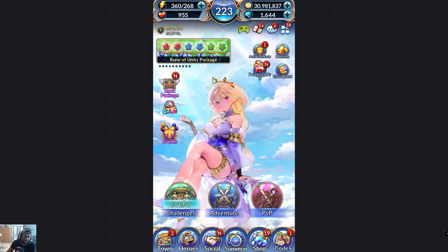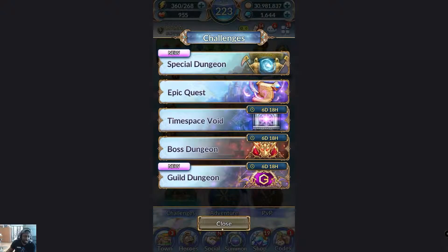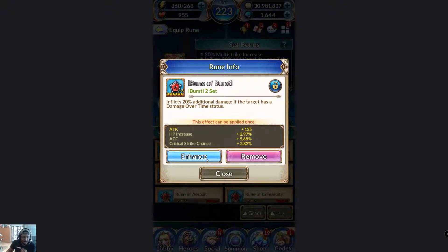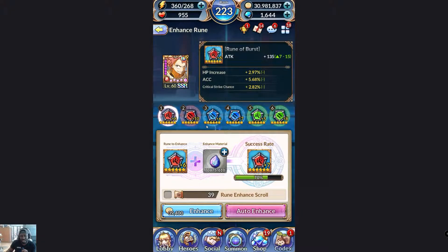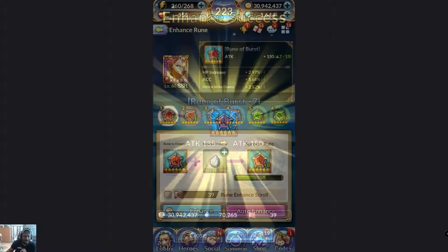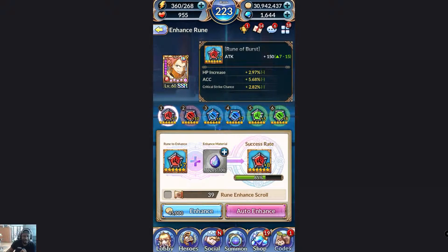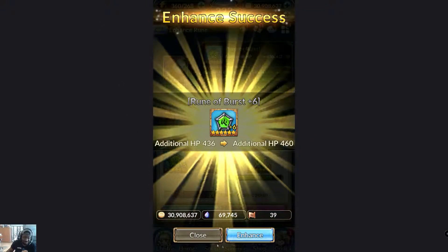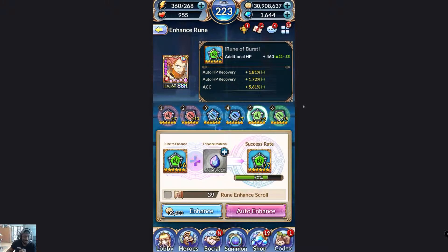Then there's enhancing the runes themselves, which can be very challenging and frustrating — the final hurdle of rune builds. Let's go to Natsu. One thing I want to show you that I didn't notice initially is that substats don't always increase when you level up a rune — it's even highlighted right there. For example, going from level 6 to level 7, these substats are not going to increase. Going from 5 to 6 they do increase, so just keep that in mind.